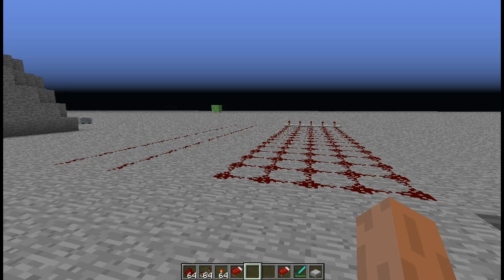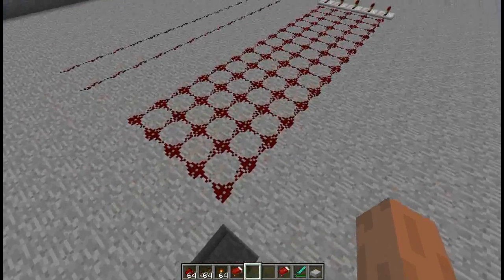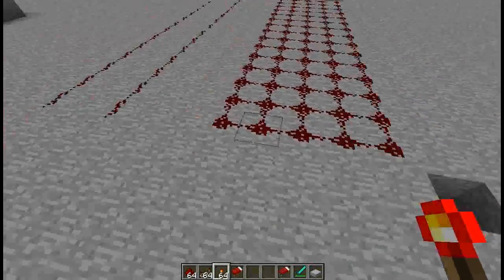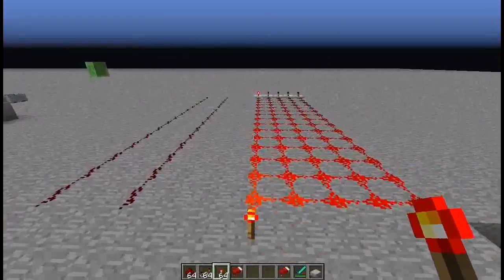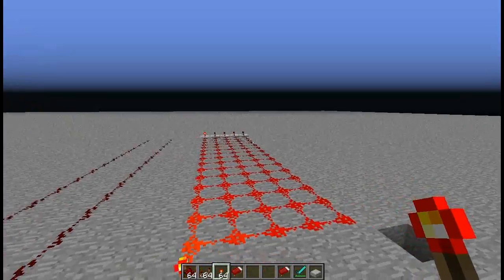So let's kick this off. Jeb just released a download of the client and what he's changed — one of the things he's changed is the way wire length updates. So now this wire here is 15 blocks long and I've got a repeater at the end, so when I place this torch here, that repeater will power and none of the other ones will.